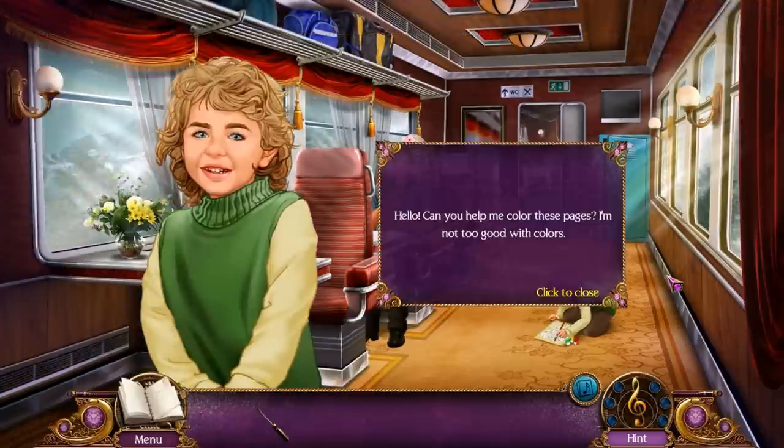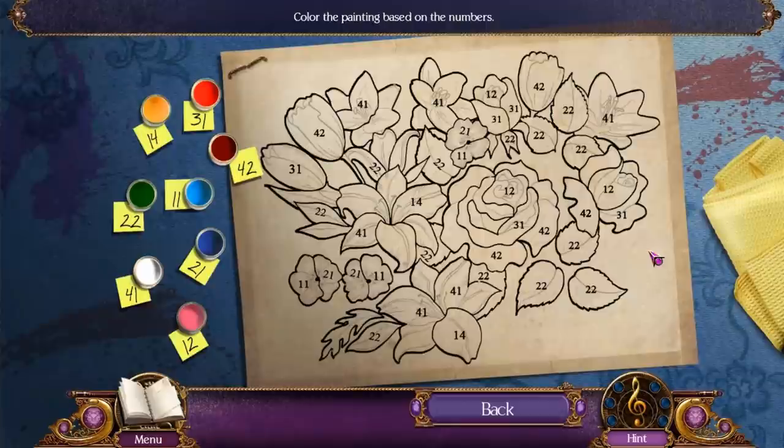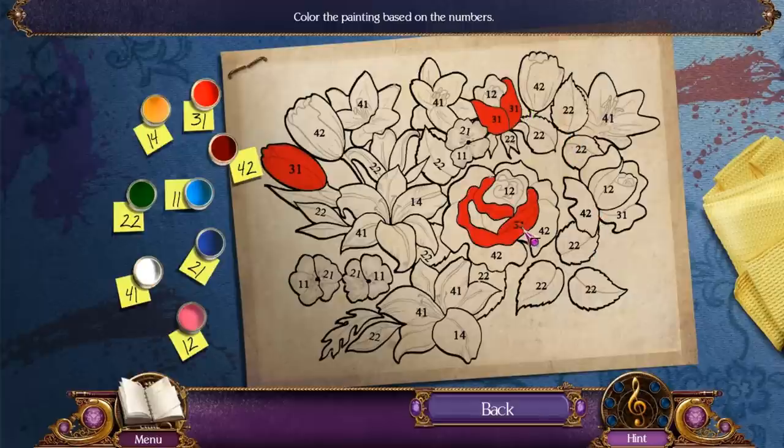Little kid, hello. 'Can you help me color these pages? I'm not too good with colors.' That kid kind of has a strange voice. I'll just solve the puzzle now. It's a simple match-the-numbers puzzle — paint by numbers. I can't click in the wrong spot, which makes this super easy. It looks like you can't paint in the wrong area. Nice.